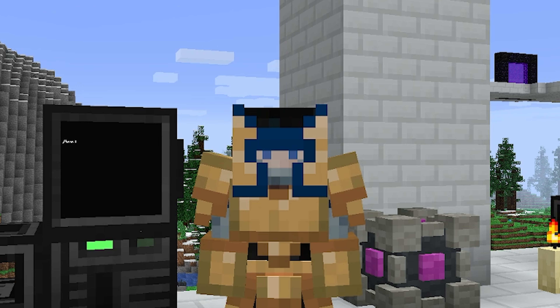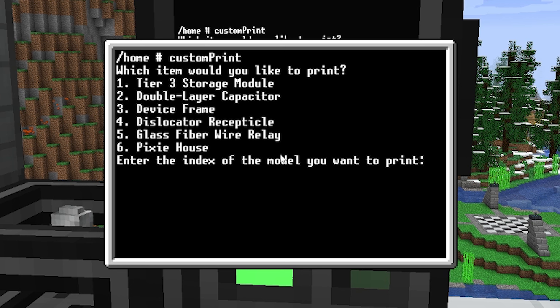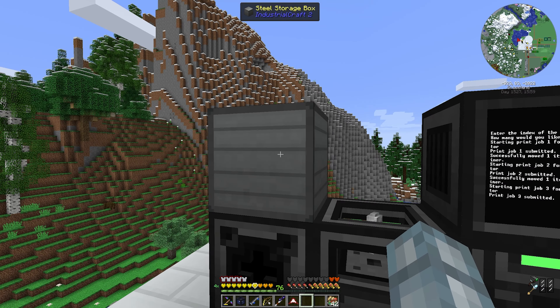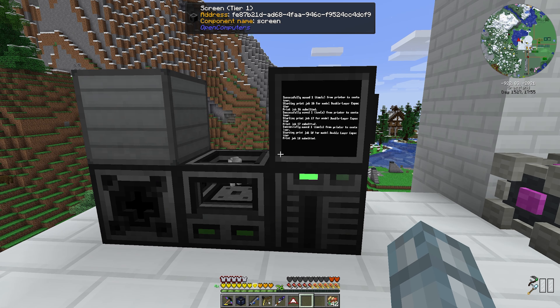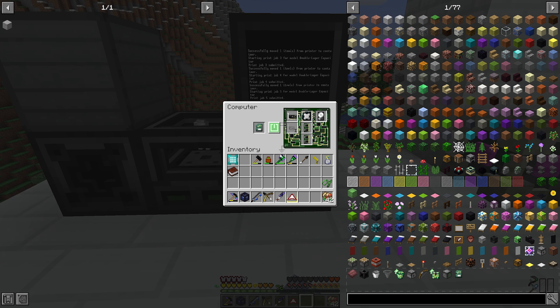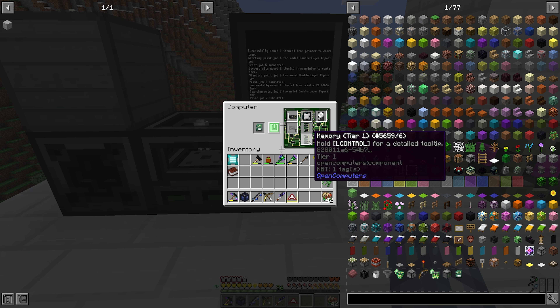What we have to do now is go into our computer and type 'custom_print', hit enter, and the program asks which model we'd like to print. For example, index 2 is double layer capacitor. When I hit enter it asks how many — let's say 24. The printing begins; we can see the item gets printed and then disappears into our steel storage box. For this script to work, it doesn't matter what type of container you have for the output or where it is located. What's important is that the transposer needs to be connected to the computer and have two inventories on its side — one being the printer and the other being the output inventory. Also note that this program requires more memory than one memory stick, so don't forget to place a second memory stick in.